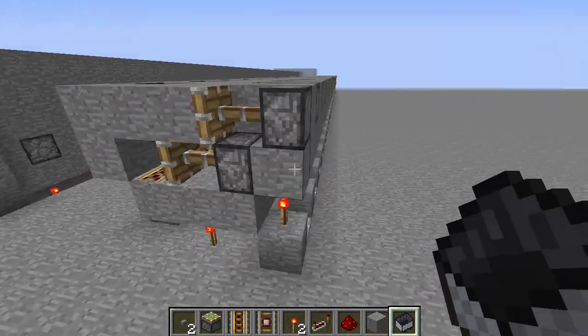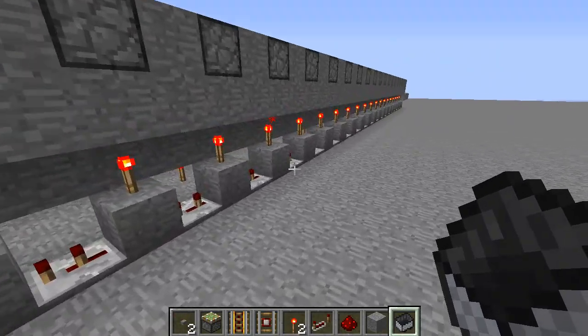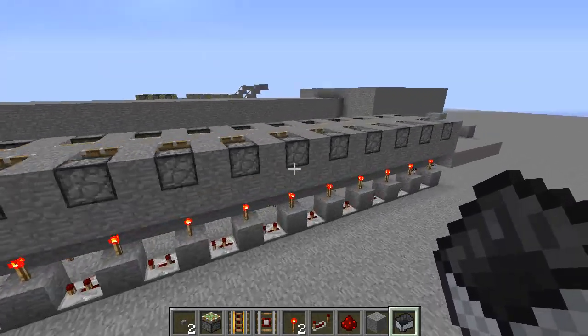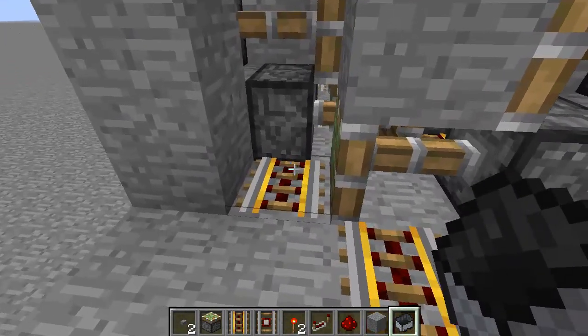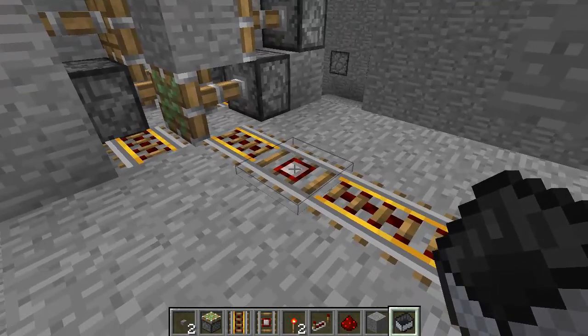I have this other version which is two blocks above the surface to show you what's going on. It's just a current of redstone that's being passed along using these repeaters and redstone torches. There is a layer of pistons that pulls the rails in and a layer of pistons that pulls the blocks out of the way. And it's all powered by one detector rail.